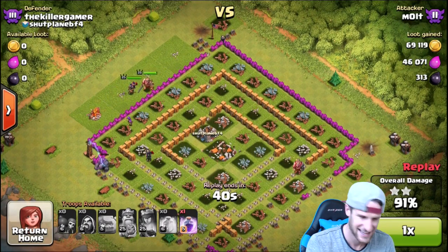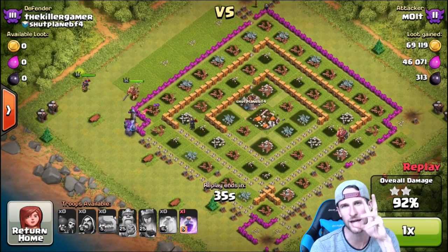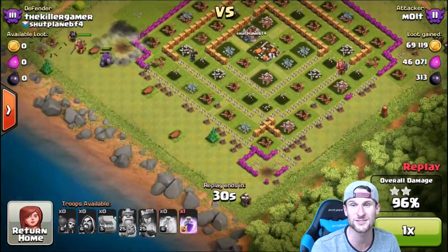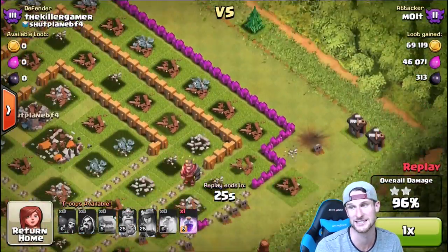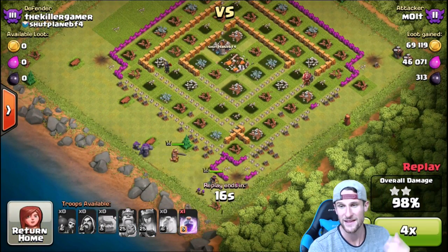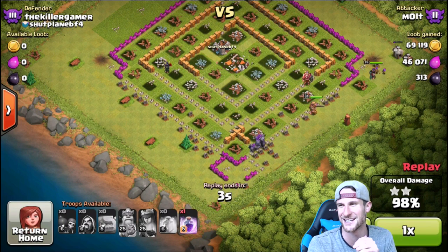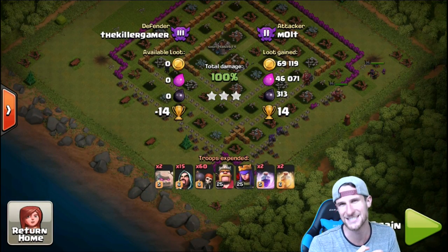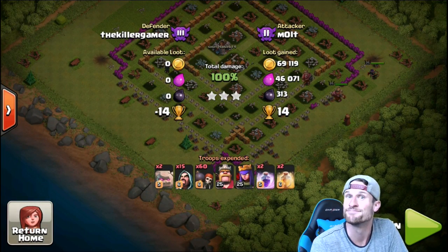That's the whole point behind this guys — it's just fun attacking poorly upgraded bases with ridiculous strategies, just to say hey, I attacked you with something really dumb and I crushed you. Look at that though — all our wizards are down because of giant bombs. A giant bomb up there took out four or six of them, and another one right there. So we just lost a lot of wizards, but that's gonna be it! Thank you so much for watching. Comment your strategy down below, keep calm and clash on — peace!